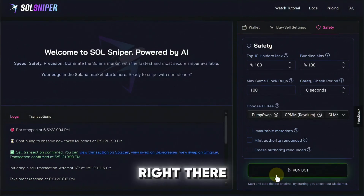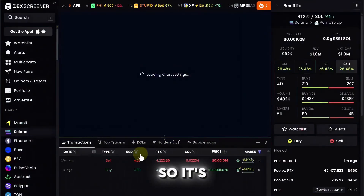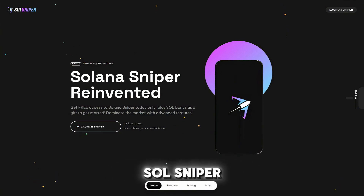I'm going to go ahead and stop the bot. You can see that the bot was stopped and we had a sell transaction confirmed — positive ten percent, locking it up! You can also come in here and view this swap on DEX Screener. This is what it looks like — you can see my buy and my sell right there. If you haven't checked out Soul Sniper yet, what are you waiting for? Happy sniping!